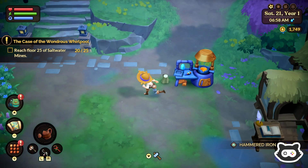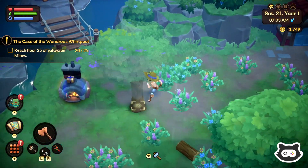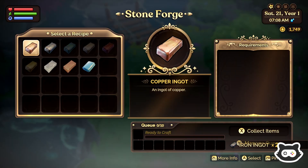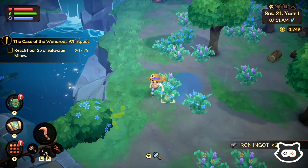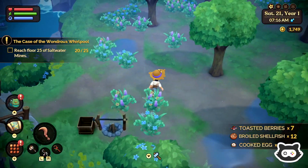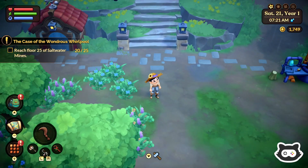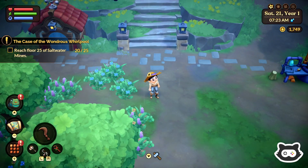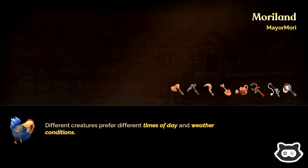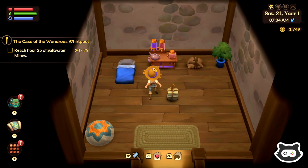I thought it'd make a nice change — we've spent a long time working our way through the mines. We will get back there of course, but I thought today we'll just collect these things, maybe craft a few things and get to know our house a little better, because we haven't really spent too much time in our house at all. Since it's raining outside and we look a little bit freezing and uncomfortable, let's head inside and maybe craft a few things, get used to moving things around and just try and make our little house a little more cozy.